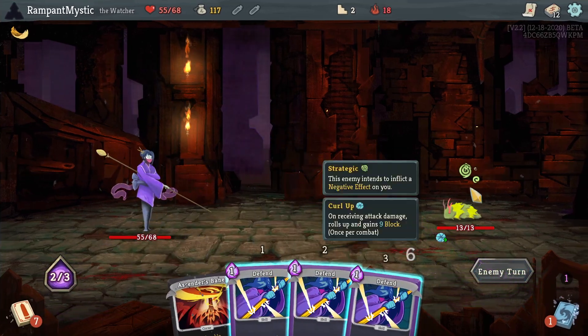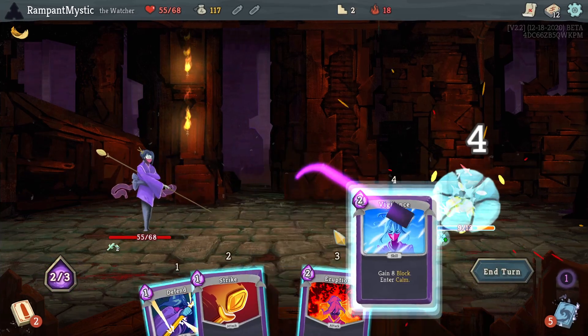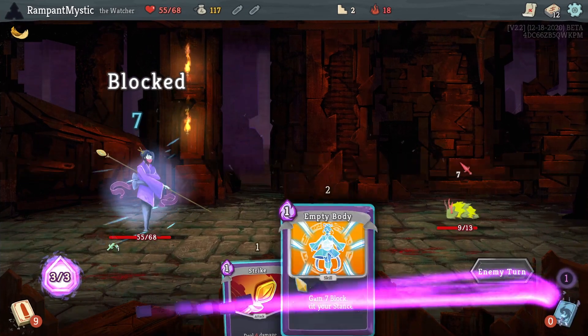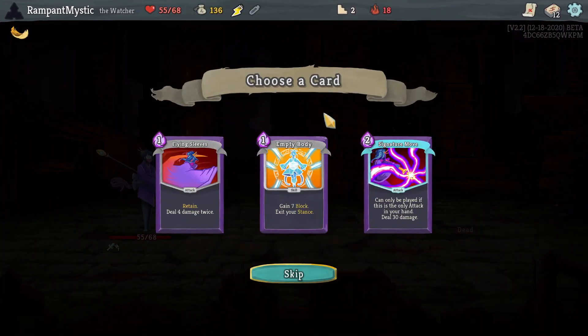It is the one that is buffing. The problem is this one's debuffing me, so it's going to be interesting. We actually don't have enough damage to get rid of it here. We might have if I wasn't weakened. Energy potion and another Empty Body? I think that's one too many.